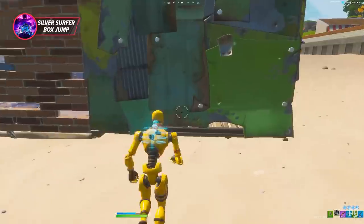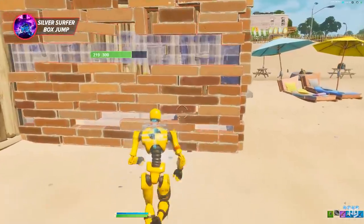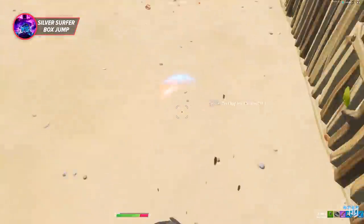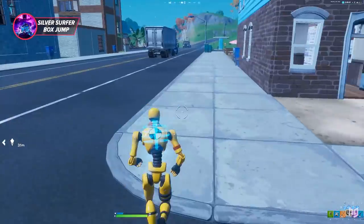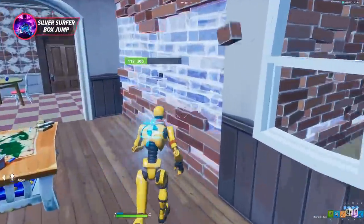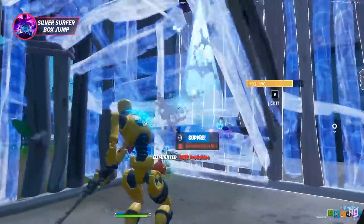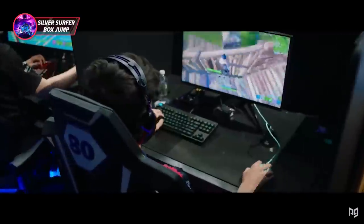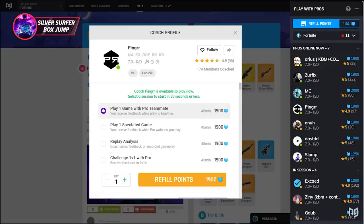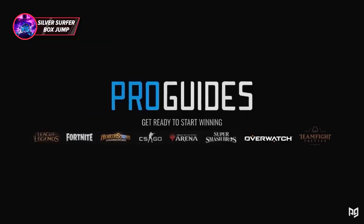You can also use that mechanic offensively — simply walking up to any wall and using the surfboard will break you through and into your opponent's box. There is a slight delay before you can land, so there's a risk of getting one-pumped during that time. However, you're more likely to end up behind your opponent with them having no clue you even entered, so even with that risk this strategy can still work.